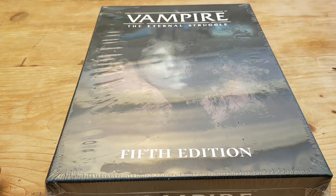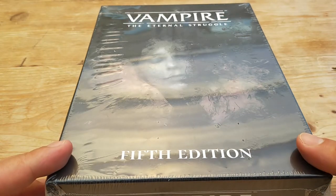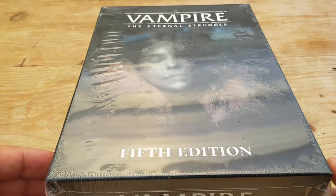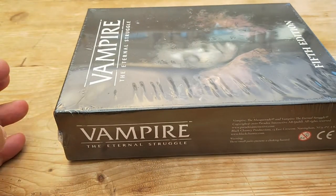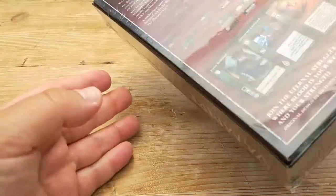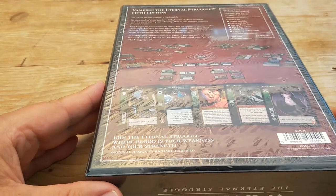Today we shall look at Vampire: The Eternal Struggle. We are looking at a blast from the past. This game originally launched in 1994 as the third ever collectible card game. This is the recent fifth edition set released in 2019-2020, and it's basically a fan-created edition of the classic card game.